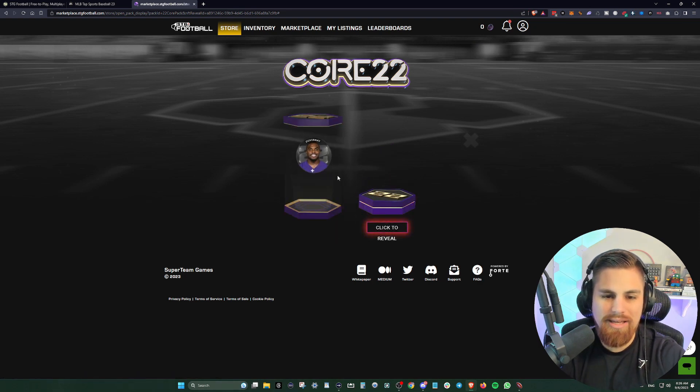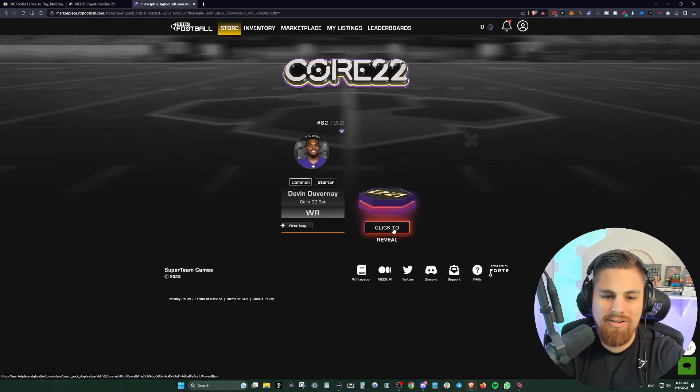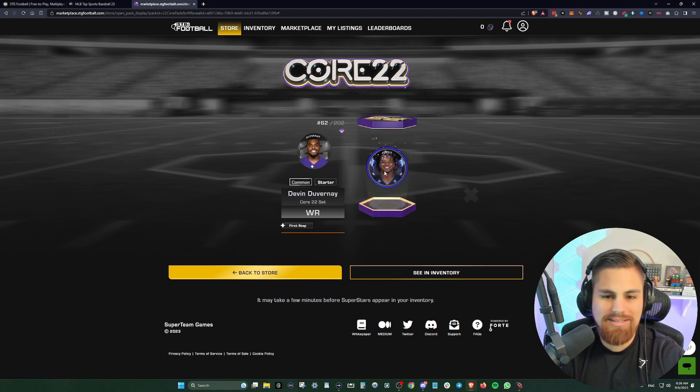We got Duvernay here — he's a common starter, so I wish we got a little bit higher rarity. He's got First Step as one of his abilities. Let's see... oh, we got a three-star! Let's go — Damien Harris, running back.